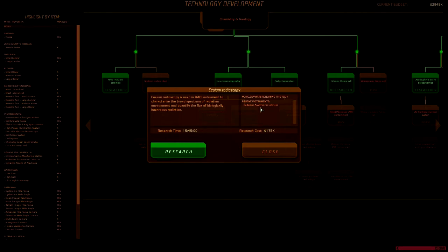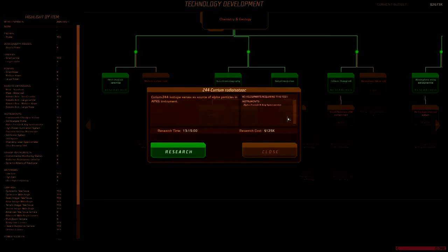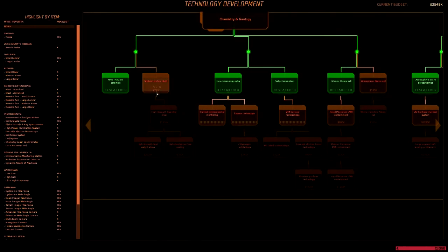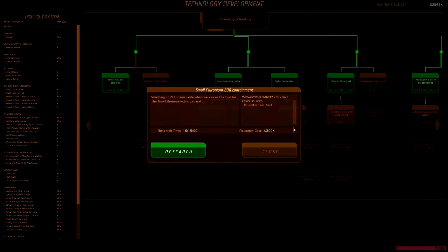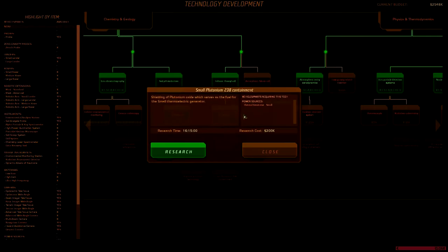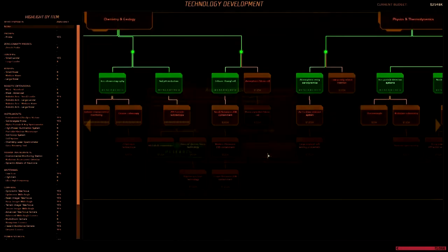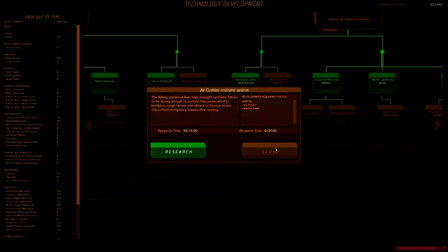Parts requiring this tech: Radiation Assessment Detector. That's for the small rover. Alpha Particle X-ray Spectrometer, okay, so we'll need this. Let's hunt for the instruments first. This one is for the RTG, basically - the Radio Thermal Generator, Thermal Electric Generator. Solar Rays will be helpful, but I'm just hunting for the science right now.